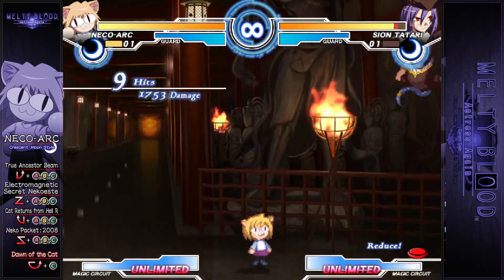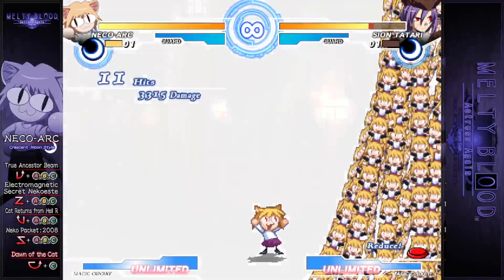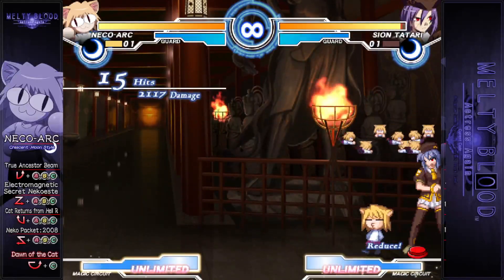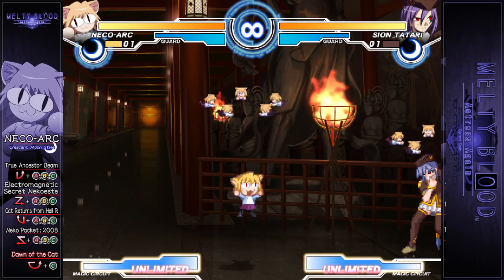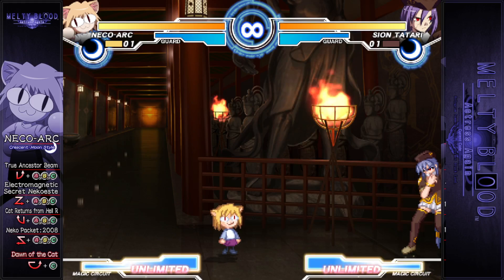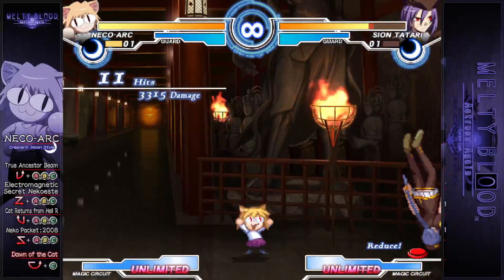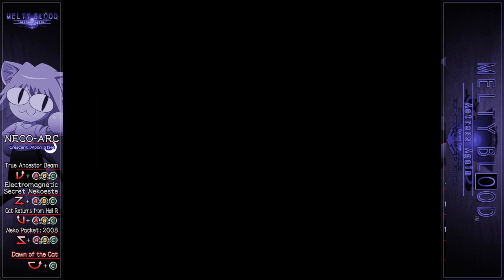22B spits out another Neko to do something random. The EX version spits out three of them. In addition to Neko's regular super, there's an additional one that also works on approach. The catch is that it reverses controls for both players, as indicated by the spinning Nekos above your head. It also reverses down and up — I just realized it actually reverses your controls for slightly longer than it does your opponent's. Anyway, Dawn of the Cat, which I showed off earlier, is a pretty alright super. It actually has range, so that's good. Considering how negative I've been, you might be surprised to learn that this is Neko's most functional moon style, in the sense that it's not completely dysfunctional like the other two. Speaking of the other two, let's move on to those.